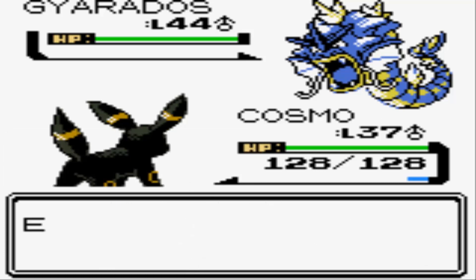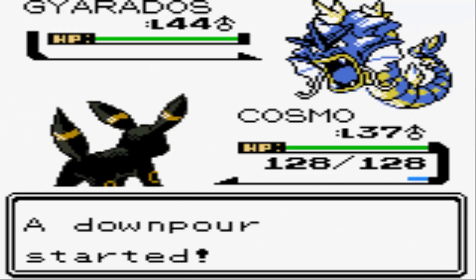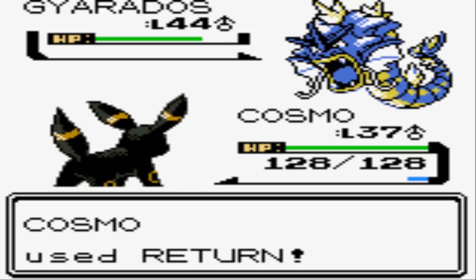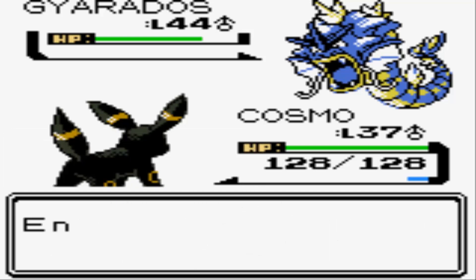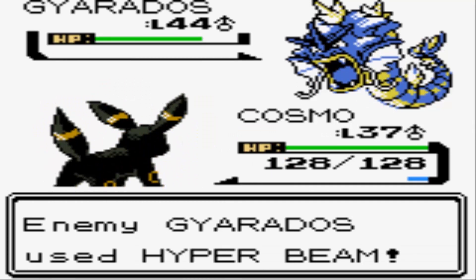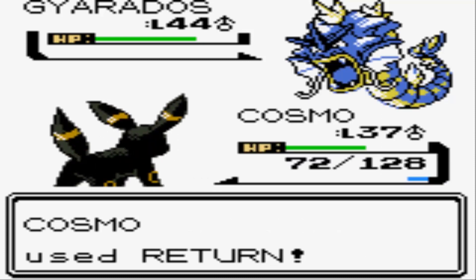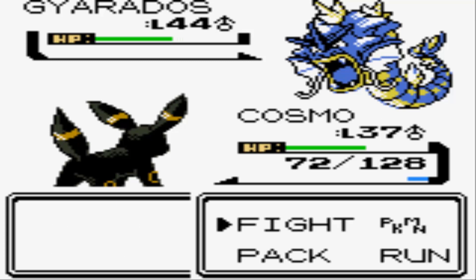Instead, I'm gonna go over to Umbreon and just use Return, try to get some damage on him. He's gonna use Rain Dance. He also knows Flail and Surf in addition to Hyper Beam, so he kind of likes to set up that Rain Dance — it boosts up his Surf power. It returned a decent chunk there. Here's a Hyper Beam, so I was actually hoping he would use Hyper Beam on my Cosmo. When he uses Hyper Beam it's really powerful, but it's gonna make him recharge for the next turn, so I can take advantage of this opportunity.